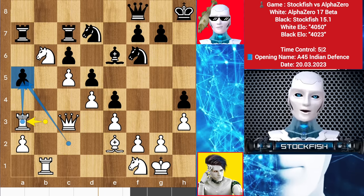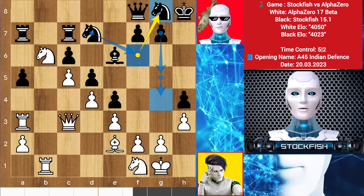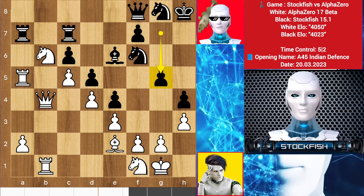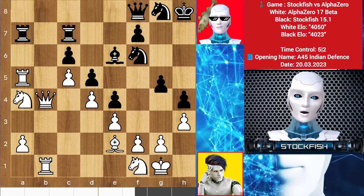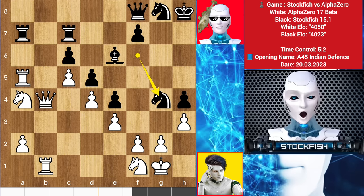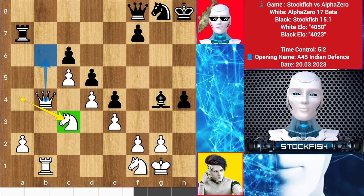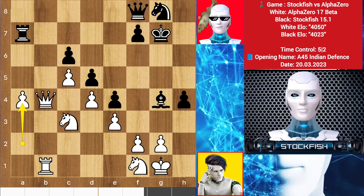We have knight back to g8. I want to play knight here then push the kingside pawns as well. Rook takes, knight f6, queen b4, g5 — threatening to play g4. Knight backs, g4, takes, takes, takes, takes and takes. We have rook takes, rook takes a7. Alpha moves back his knight — his next plan is to play queen b6 to target the rook. If the rook moves, then just push the pawn to create problems for black. So king here, a4, we have knight here, queen here.